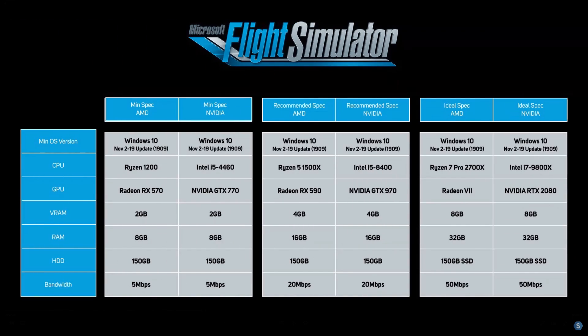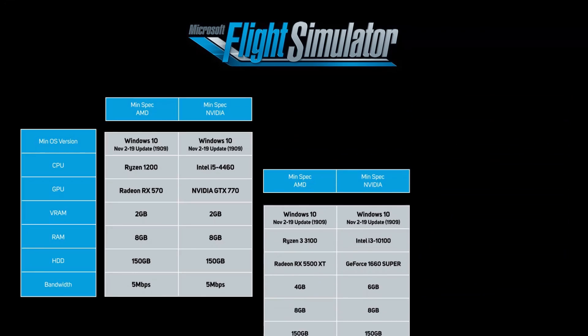With that said, let's have a look. Here are the original specifications issued by Microsoft as a minimum, recommended, and ideal spec. Now that Microsoft Flight Simulator has been released, we have a better feel for what sort of horsepower is required to run the game at various levels. In terms of performance, we're looking for something between 30 to 60 frames per second. The minimum spec is for 1080p performance, recommended is for 1440p, and ideal spec is the ultra settings for 1440p and 4K. We're going to look at it by category — first minimum, then recommended, and then ideal.